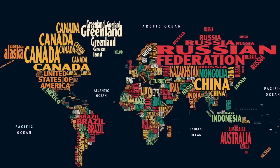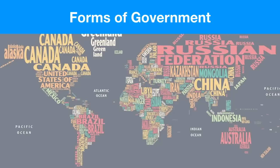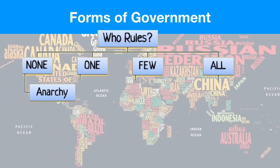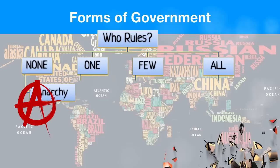These forgotten memories include forms of government — the different ways in which government can take form in different countries. We want to ask the question: who's in charge here? Who rules? When we look at this simple chart, when no one rules we call this anarchy. This form of government really doesn't last long — at some point someone takes control. If one person is in control of the government, you could have a number of different options.